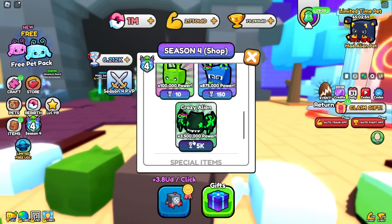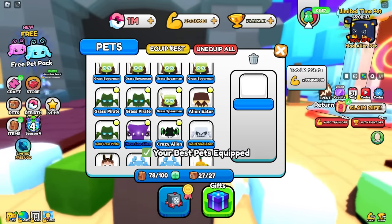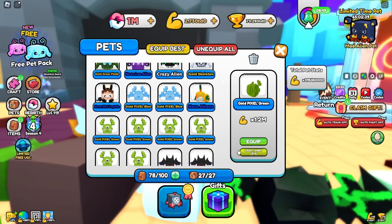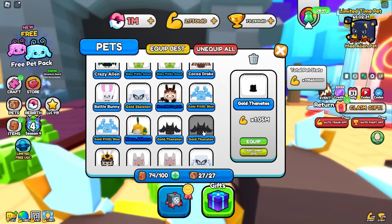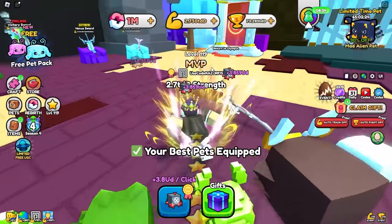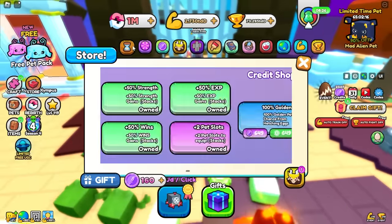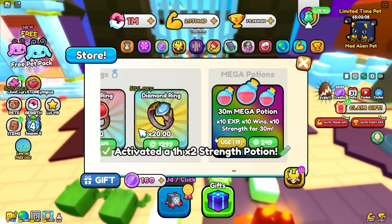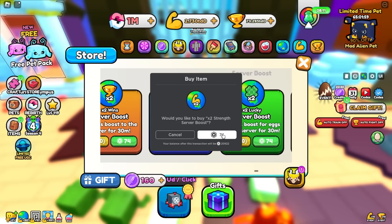Let's go to the season four shop and get the crazy alien pet. You can craft it up past golden — you can make it golden, then shiny and everything, which is actually insane. It'll be super OP once maxed out. I can't wait to see it but I gotta grind a lot more. We got all these pets equipped. Let's see how much strength we get — I'm probably not going to do all the server boosts, but I can do normal strength boost and mega boost.